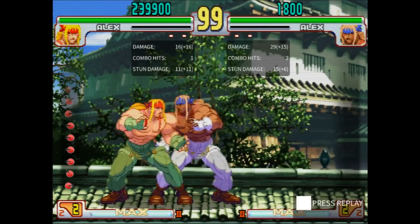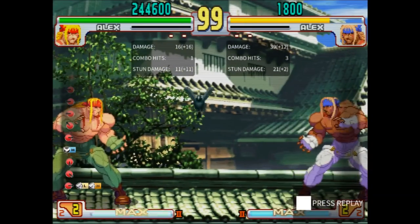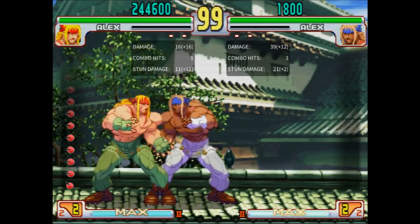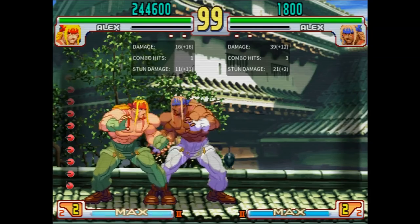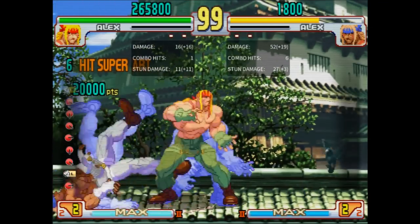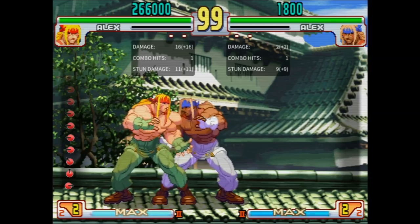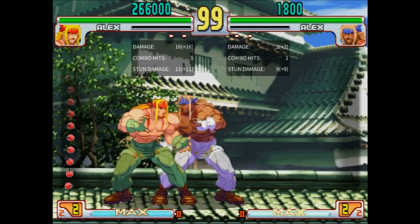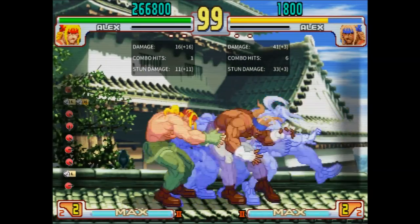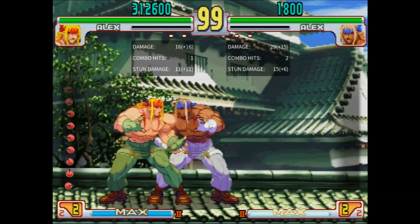EX Chop is slightly faster than Light Chop, does better damage and stun, and knocks down while being safe on block. This is probably Alex's single best use of bar, so go wild with it. Medium and Heavy Flash Chop can cancel into super — this is nice but unnecessary for SA1 and SA2 since you can also just link the super, but it's imperative for SA3. EX Chop also cancels into super, which obviously only works with SA2 since it's his only multi-bar super. It barely adds damage and costs most of your meter, so it should only be used for confirming or if you're about to kill. Frustratingly, Light Chop does not cancel into super, and it's the only one you'd really want to super-cancel.